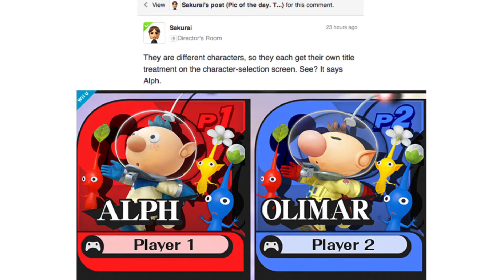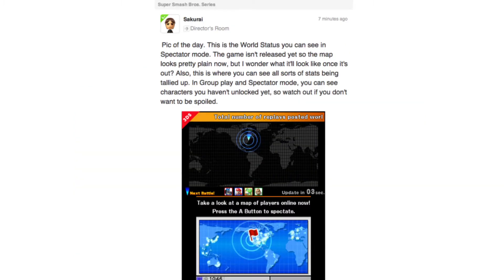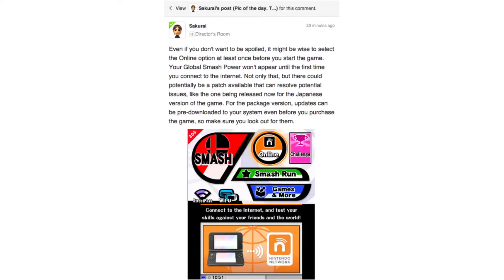Finally, on Friday he gave us some insider tips about the online mode for the 3DS. This is the world status map you can see in Spectator mode. The game isn't released yet, so the map looks pretty plain now, but it'll be interesting to see what it looks like once it's out. Also, this is where you can see all sorts of stats being tallied up. In group play and Spectator mode, you can see characters you haven't unlocked yet, so watch out if you don't want to be spoiled. He also gives tips about the Global Smash Power feature, saying even if you don't want to be spoiled, it might be wise to select the online option at least once before starting the game.